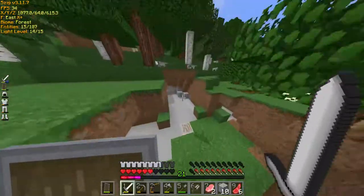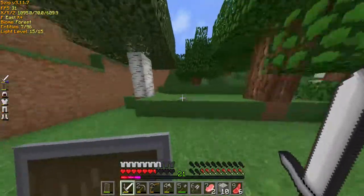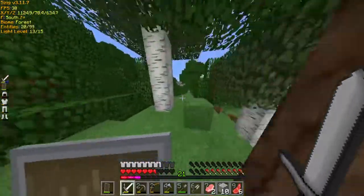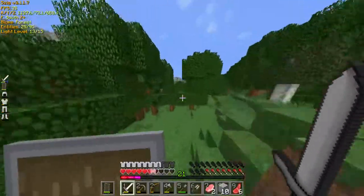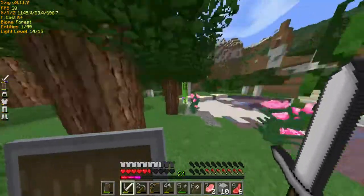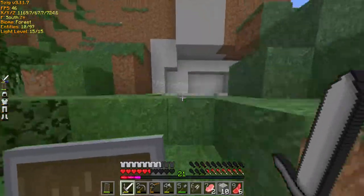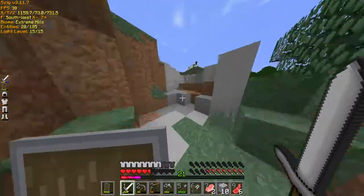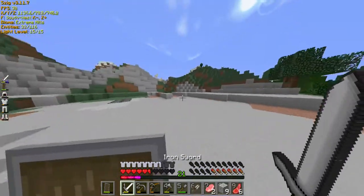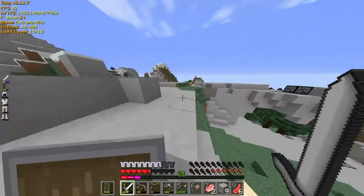More dogs. What are they angry at? If we don't find anything, I will end the episode. What's over here? I see a spruce tree. Nothing. It's just extreme hills. Then what's over here? Is it just a regular — oh, llamas! I don't have a saddle. Can't tame you. Don't want to kill you.